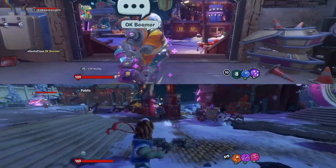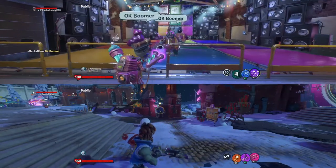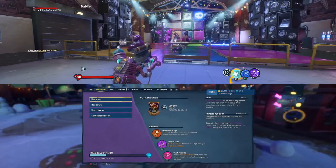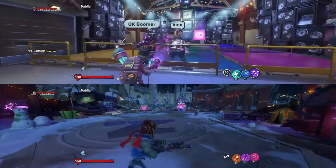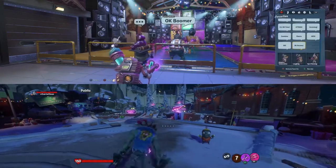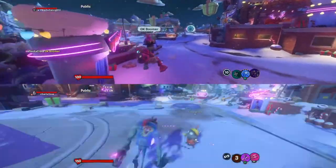So basically, you have to spam the shoot button at the end of - what's that ability called - dynamite dodge. Alright, so you have to start spamming it when you start using it, and as you can see here, you can use it for the weirdest crap. Like, look at that.